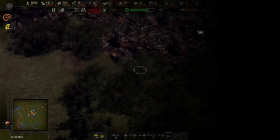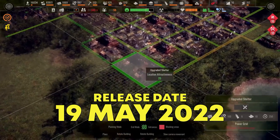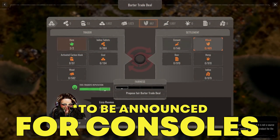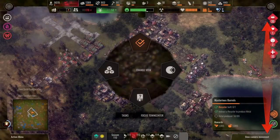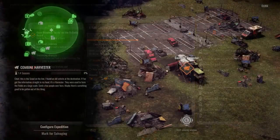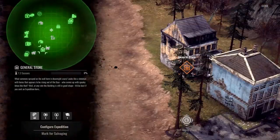Console players of Endzone: A World Apart - Survivor Edition, which is already available on PlayStation and Xbox, should note they do not have these fruits or other content additions from the Distant Places DLC as it is not yet available for their version. That version includes the base game experience and the first DLC, Prosperity, which I will cover in another video. On the bright side, the console edition did get a full UI and controls overhaul with even some exclusive missions.